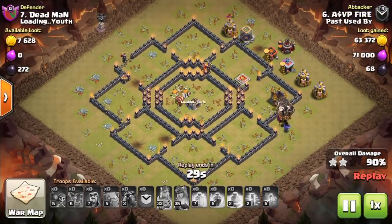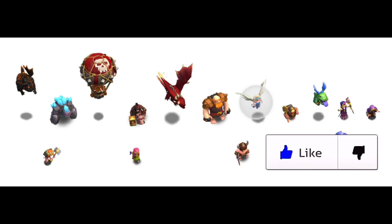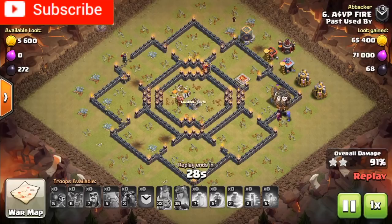All of those are at lab level 10. From the image shown, you can see the new visual appearances of the max level troops. For example, the level 8 Golem has light blue spikes, just as predicted in an earlier video. The Balloon is now red, which looks really awesome.